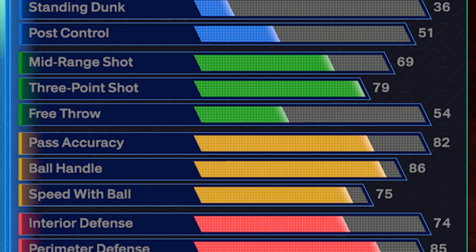For playmaking — it's right in the name, playmaking glass cleaner — we wanted to make sure these stats were pretty high. 82 pass accuracy is the highest pass accuracy I have on any build this year except for my center. This 82 is going to unlock bronze versatile visionary, silver break starter, and gold dimer — you're going to be throwing dots on this build. We also went with 86 ball handle and 75 speed with ball, which gets silver ankle assassin, silver handles for days, hall of fame strong handle, silver unpluckable, and the speed with ball gets silver lightning launch, which I'm going to use my max plus one on to get to gold. We are going to be boosting insanely fast on this 6'7" build.